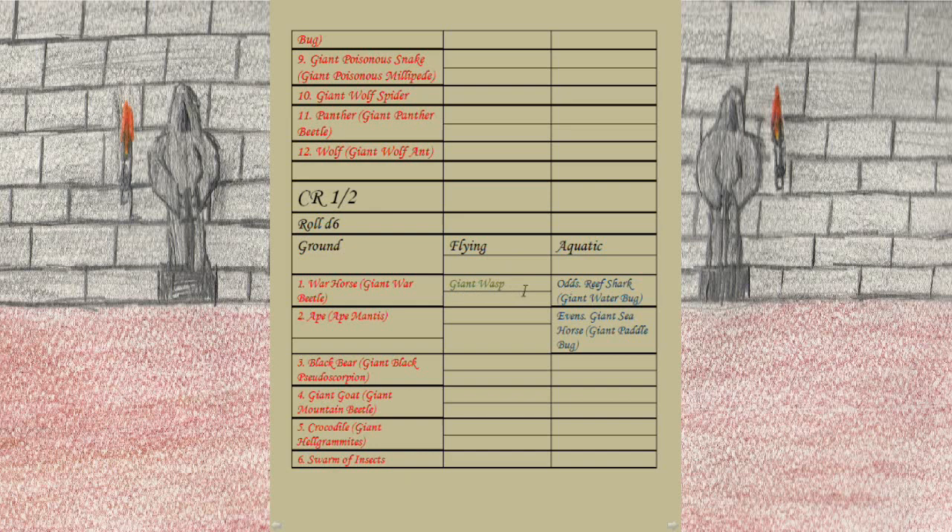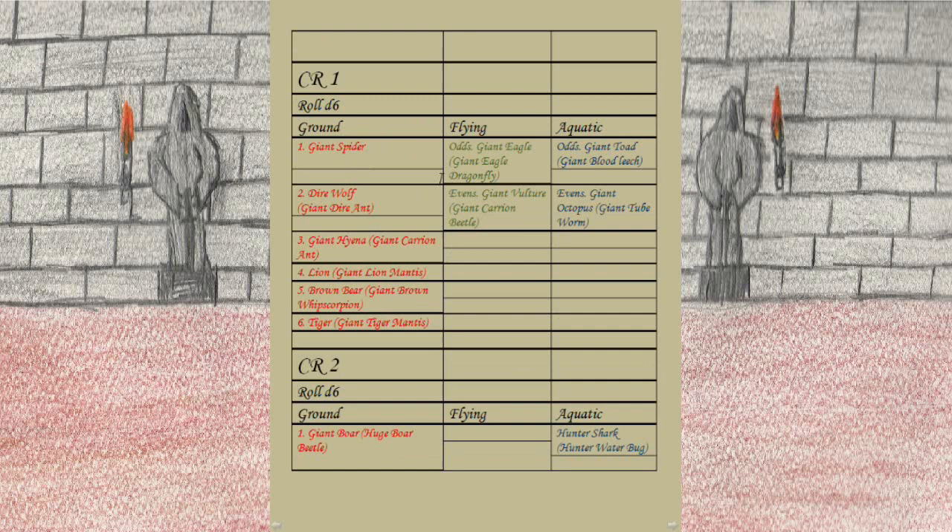For CR 1/2 aquatic: odd rolls = Giant Water Bug (was Reef Shark), even rolls = Giant Paddle Bug (was Giant Seahorse). For CR 1 ground creatures, roll a d6: 1 = Giant Spider, 2 = Giant Dire Ant (was Dire Wolf), 3 = Giant Carrion Ant (was Giant Hyena), 4 = Giant Lion Mantis (was Lion), 5 = Giant Brown Whip Scorpion (was Brown Bear), 6 = Giant Tiger Mantis (was Tiger). For CR 1 flying: odd = Giant Eagle Dragonfly (was Giant Eagle), even = Giant Carrion Beetle (was Giant Vulture). For CR 1 aquatic: odd = Giant Blood Leech (was Giant Toad — the only bug I could think of that swallows things), even = Giant Tube Worm (was Giant Octopus).